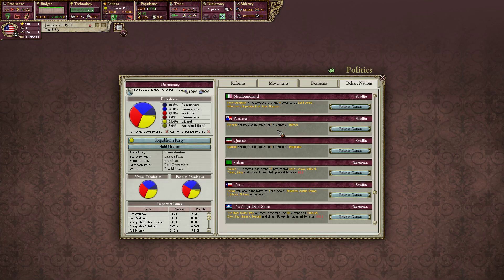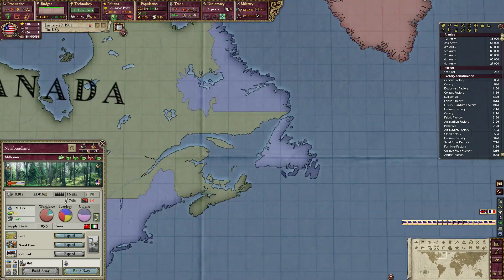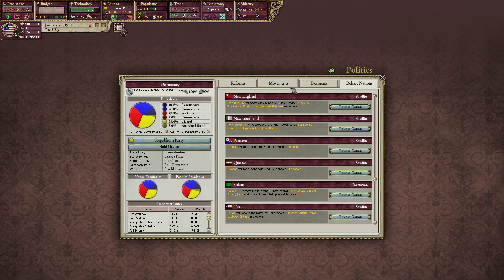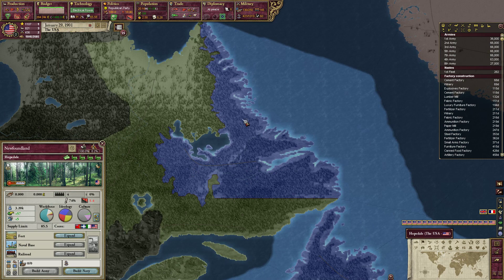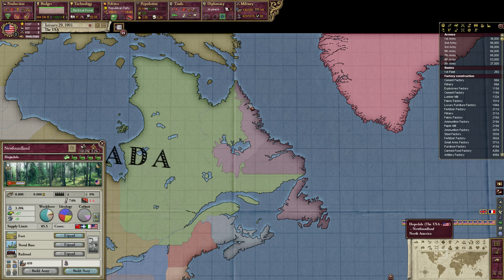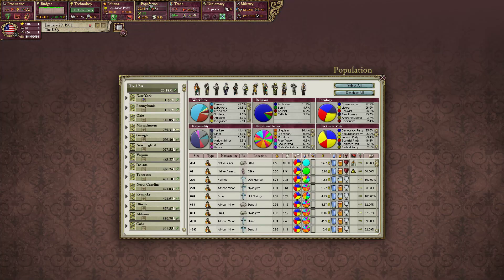So we're going to release a nation — politics, release a nation. Let's release a really tiny one. We'll release Quebec. It said they would receive Newfoundland — just one little spot, really. And we lose five infamy for that? We've got 3,000 people here. I can lose five infamy to get rid of 3,000 people? Okay.